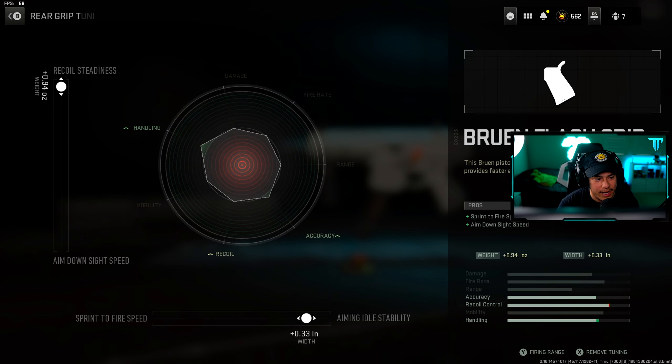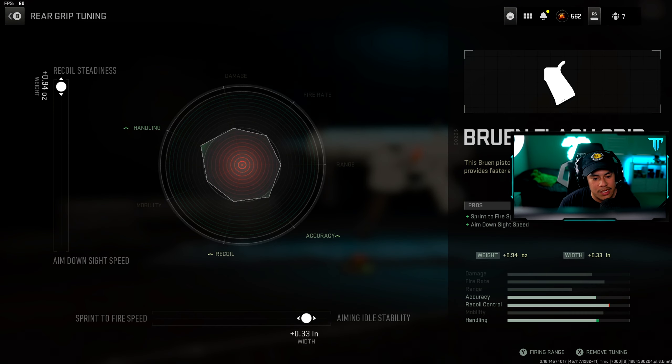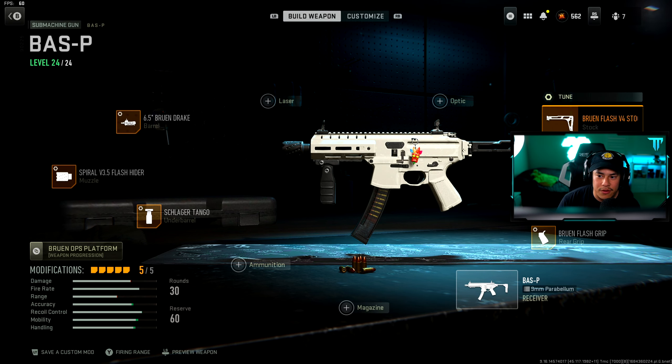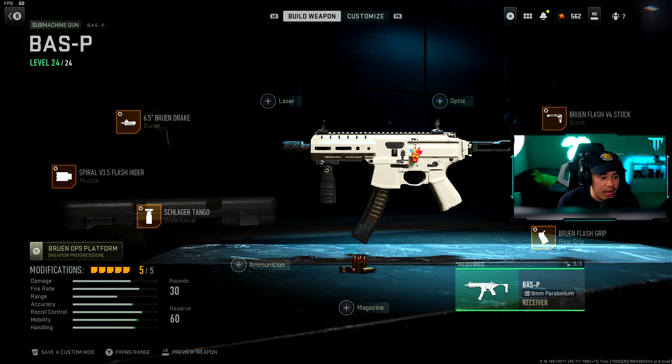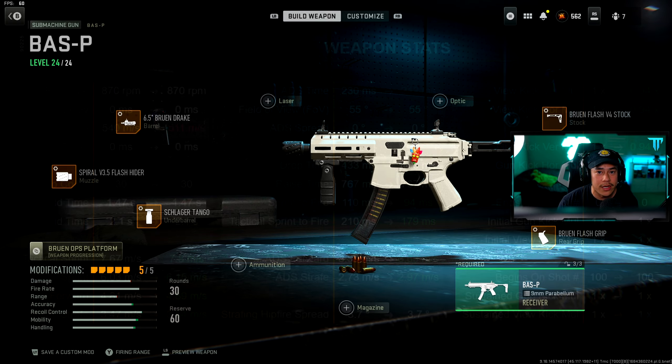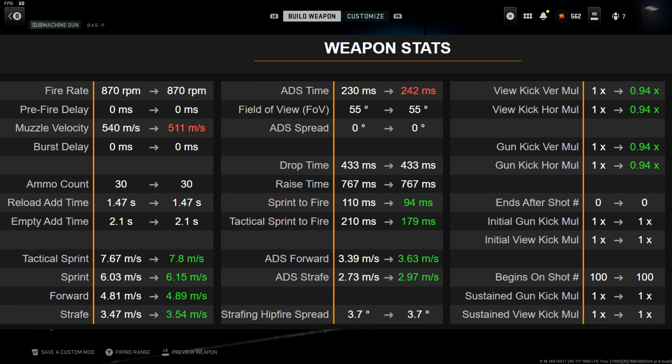Let's run through these attachments real quick. For my barrel I'm using the 6.5 inch Bruen Drake barrel, and for my tuning I've got 0.21 towards recoil steadiness and 0.34 towards damage range. For the muzzle we've got the Spiral Flash Hider — tuning is aim down sight speed 0.61 and aiming auto stability 0.18.